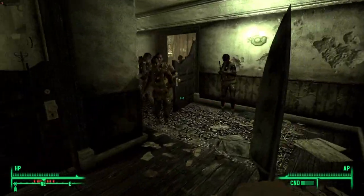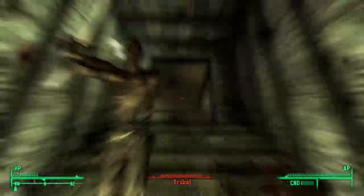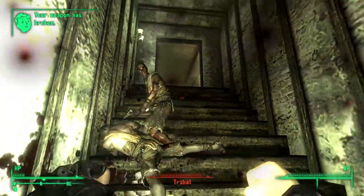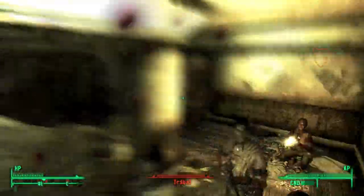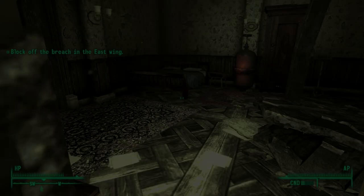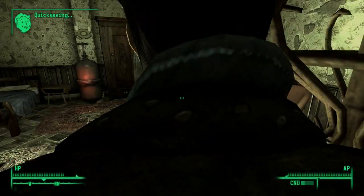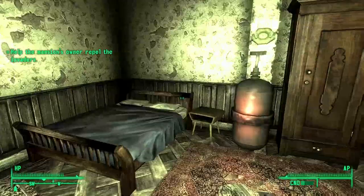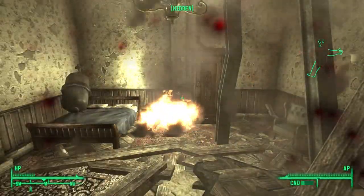I tried killing the enemies but the knife broke, meaning the only choice I had was to run past and try to find a way through before they killed me. Despite feeling under pressure, I managed to clip through the door, getting stuck between the wall and a coat rack. In time I passed through the coat rack and was in. Using the toy knife, I hit the canister, blew up, and sealed off the tribals' way inside. All I had to do now was get through the rubble.